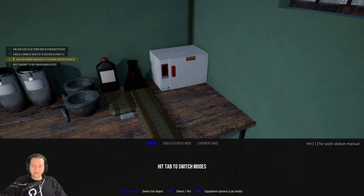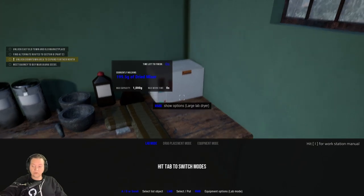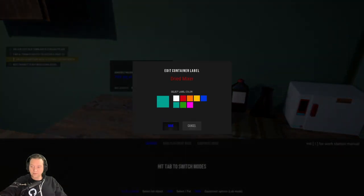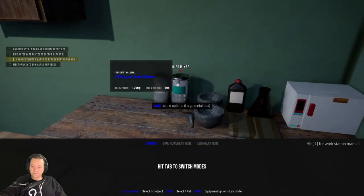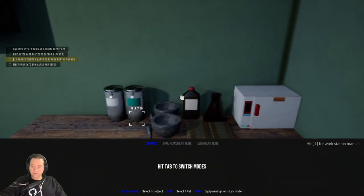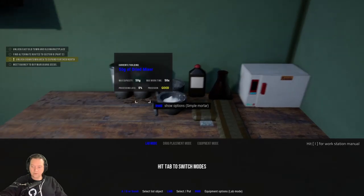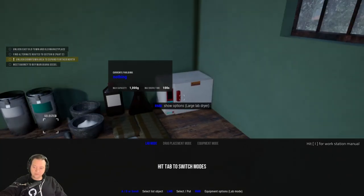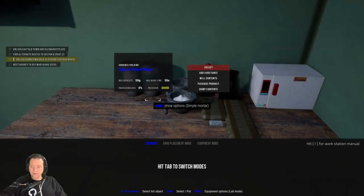The drying is now finished. The next step is to mill down this mix, which is what we use the mortar for. If we're going to be making large batches of this mixing agent, I find it's best to move the dried mix to a container so you can continue to use the dryer, as that is the longest part of the process. We'll move it over and give it a label — it's called 'dried mixer'. Then we move it into the mortar where we can do 50 grams at a time, allowing us to keep the dryer running for more batches.